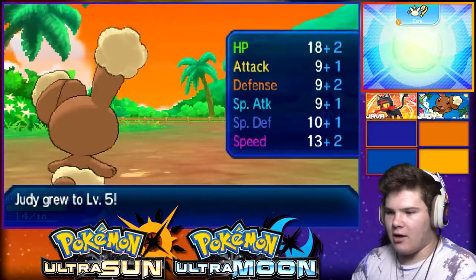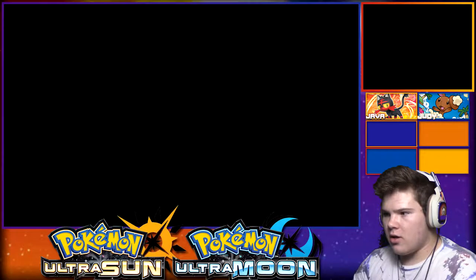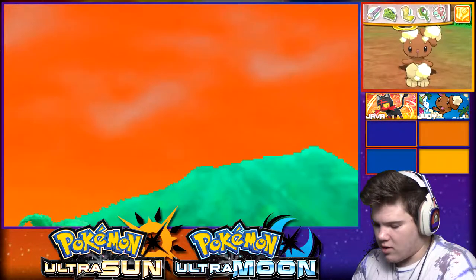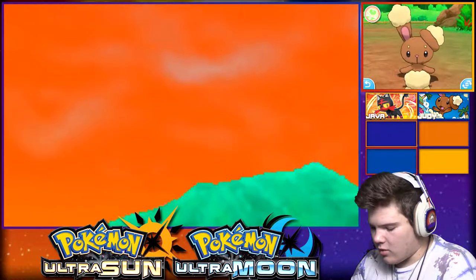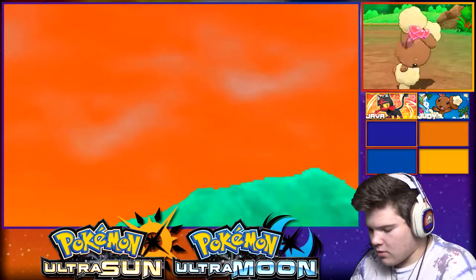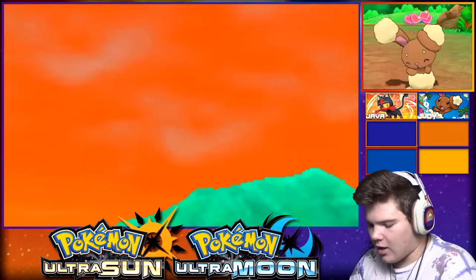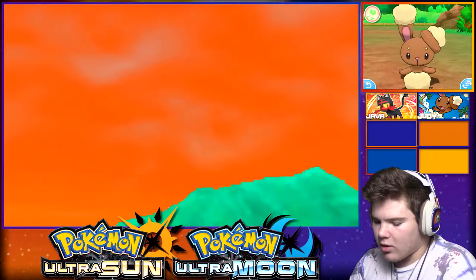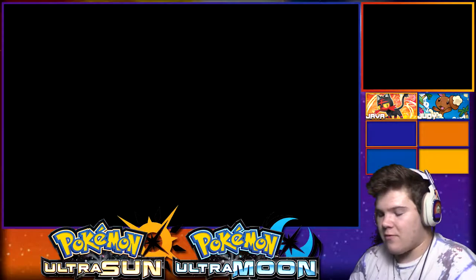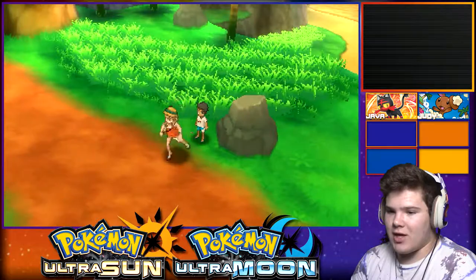Judy beats the Caterpie by herself. I found a Ledyba offscreen while I was going to get that potion - that was the reason Judy had enough experience to level up. Buneary's so cute, dude. I actually really like it. Buneary's such an adorable Pokemon.